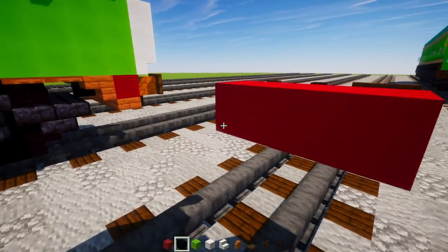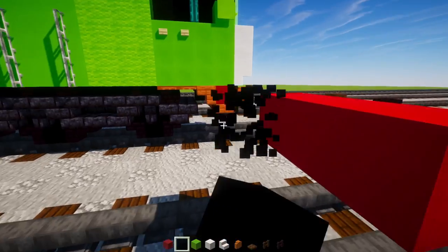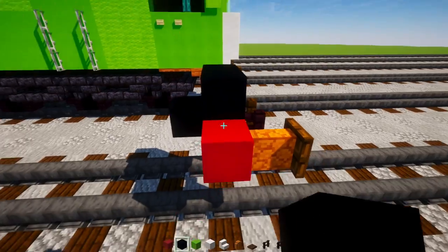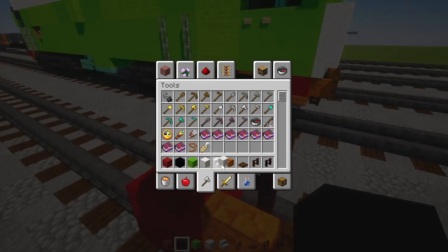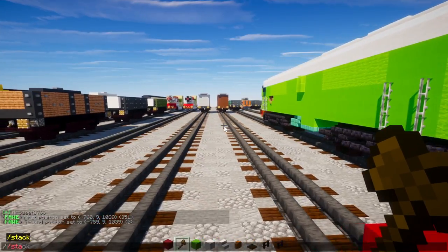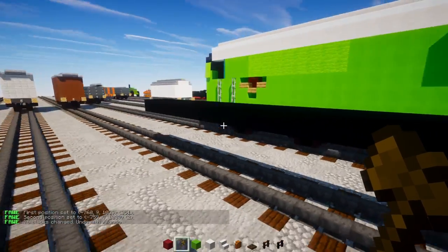Behind that, add in black concrete — one block here and then two blocks wide above. We're going to make it 39 blocks long, so extend it out just like this.